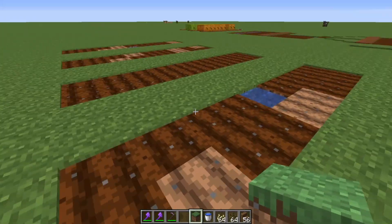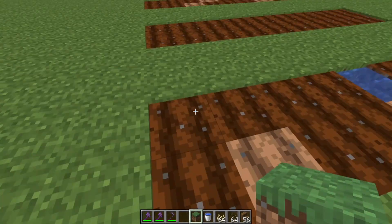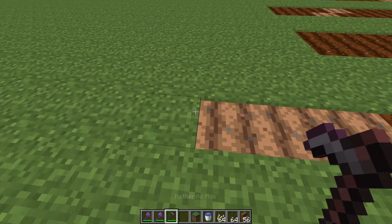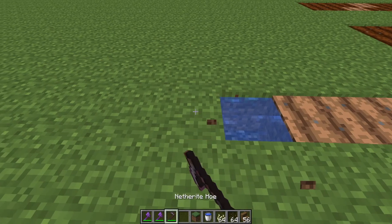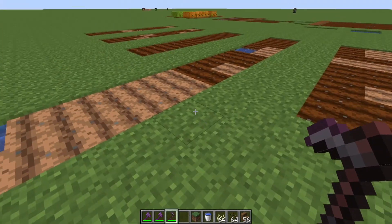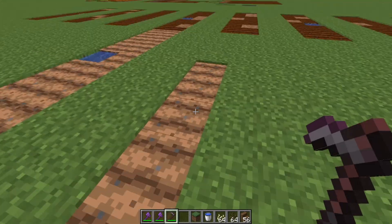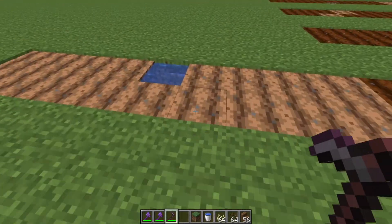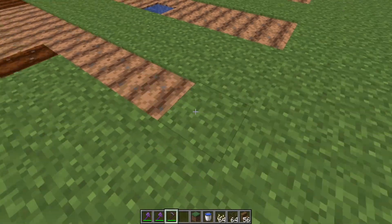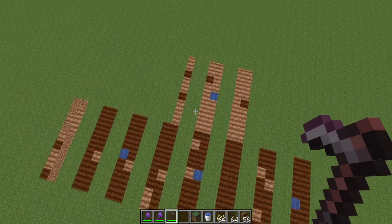Now to make this farm bigger, you can just make the same thing all over again. Count 1, 2, 3, 4 — this water reaches these blocks so this doesn't have to be a water block. Place another bucket, count 1, 2, 3, 4, and you can make another line like this, which reaches out 4 blocks. As you can see we are just doing the same pattern all over again. Now you have extended the farm — very simple. One water source can do this much land.